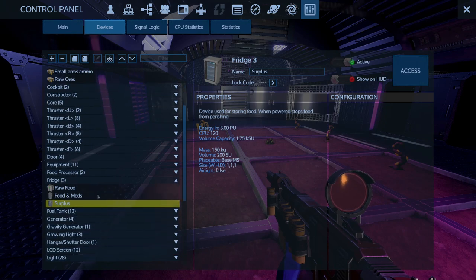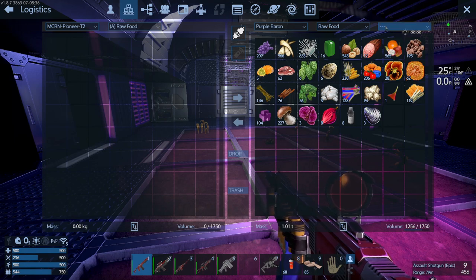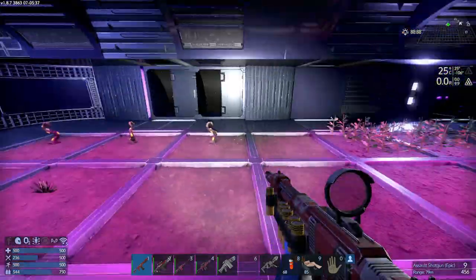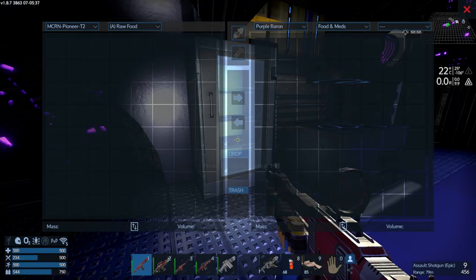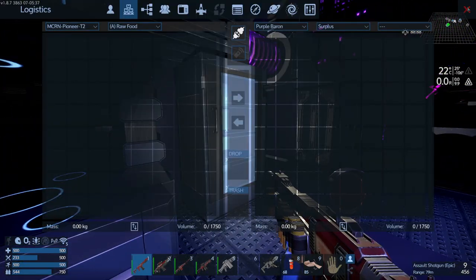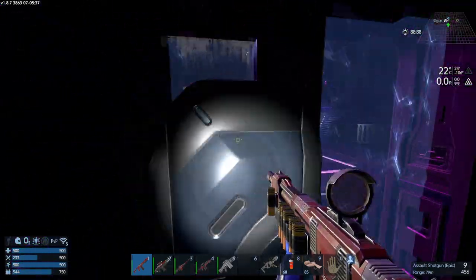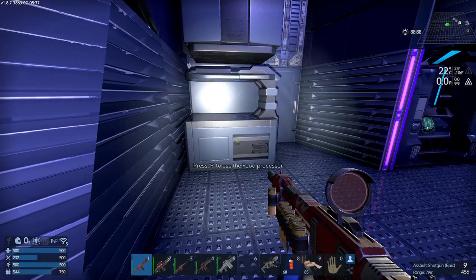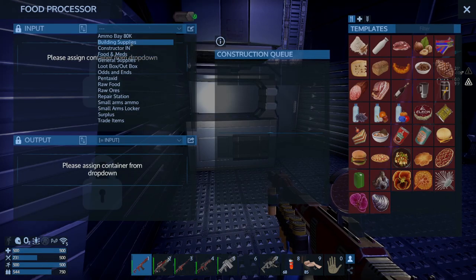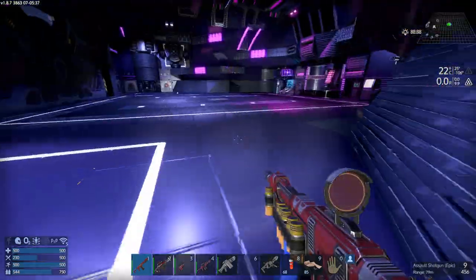Of course there's one thing we're going to need to do - more food coming in here. I think the spare fridge is down here - pretty sure it's on this wall up over here. There's a food processor. Probably the easiest way to do this - should have gone straight for the food processor through P. So that gets that set up.